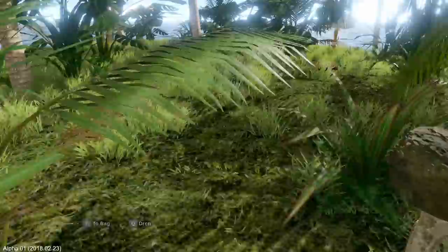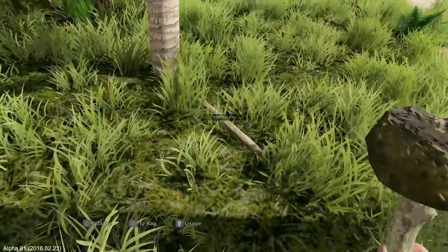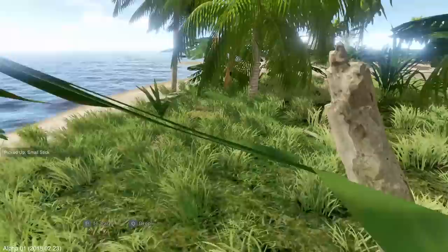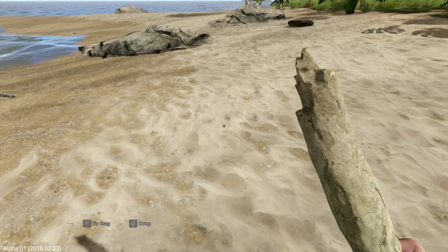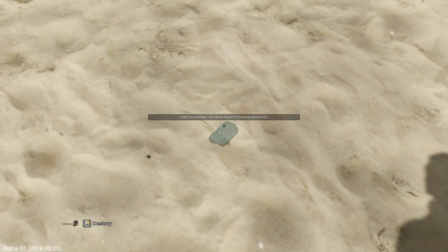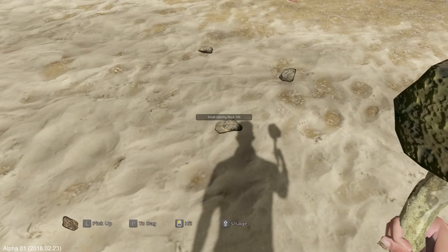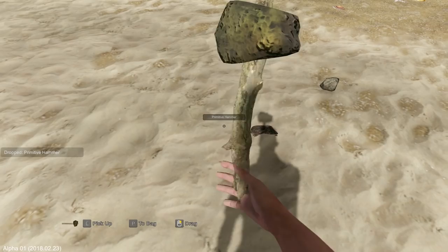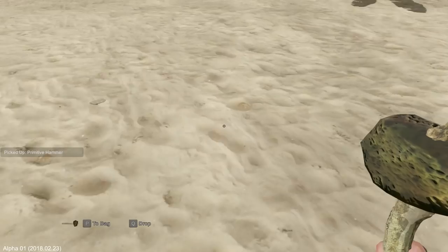Alright, primitive axe. We need another stick. Now when it says 'primitive hammer, zero of two,' you don't add primitive hammers to this - you just beat it with your primitive hammer twice and that fulfills the criteria. Give birth to more carving rocks. Let's go ahead and beat this to death - hammer stone shard, axe stone shard, fantastic. Drop this on the ground, pick this up, put it on the axe, then pick our primitive hammer back up, beat it twice, and there we go. Now we have a primitive axe.